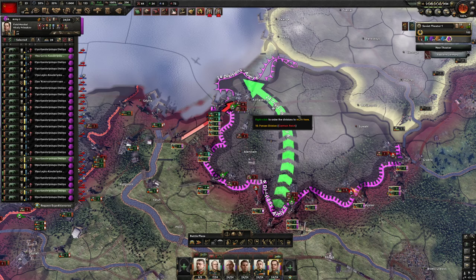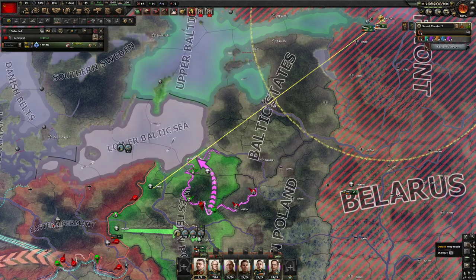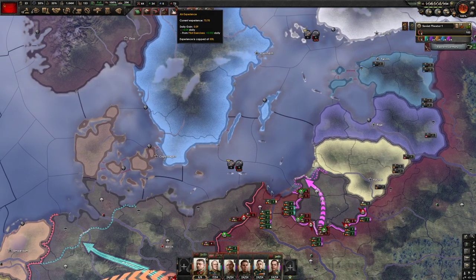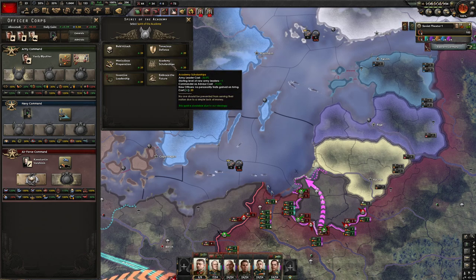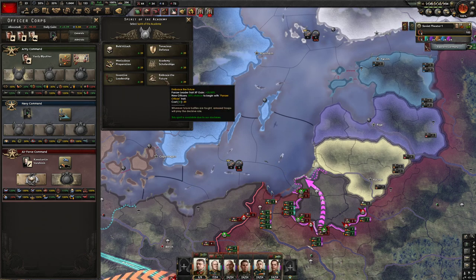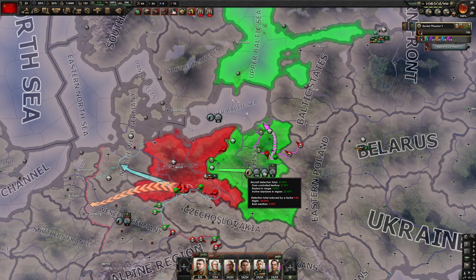We've got to get the Königsberg area. They're already trying to get out, so let's put our subs over there to maybe pick them off as they go. I've got my strategic bombers on a pilot exercise mission and there's nothing I want to upgrade just yet. The panzer leader trait — it's a little late in the game for that.